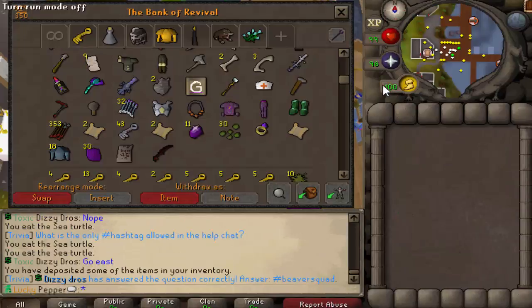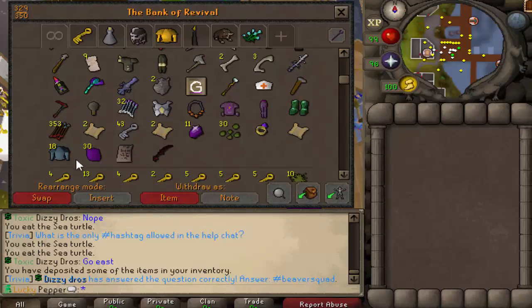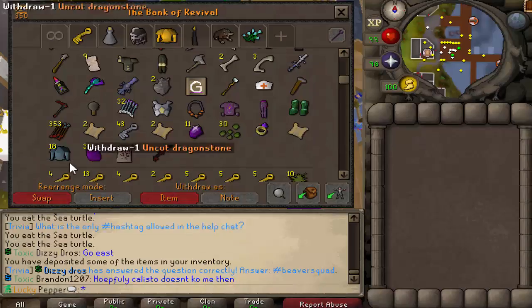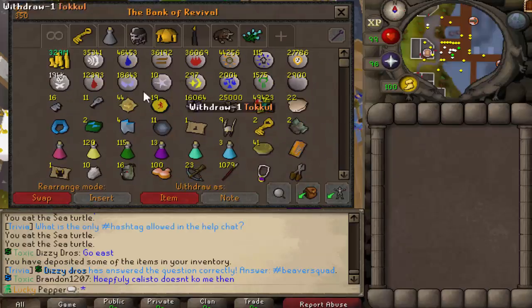I've actually found a pretty decent monster — aberrant specters. Aberrant specters drop a lot of half keys. They have a chance of a superior creature, which unfortunately I didn't get anything from, but I also got some rare drop tables and some clues. The reason for this clip is I'm actually gonna spend some money.